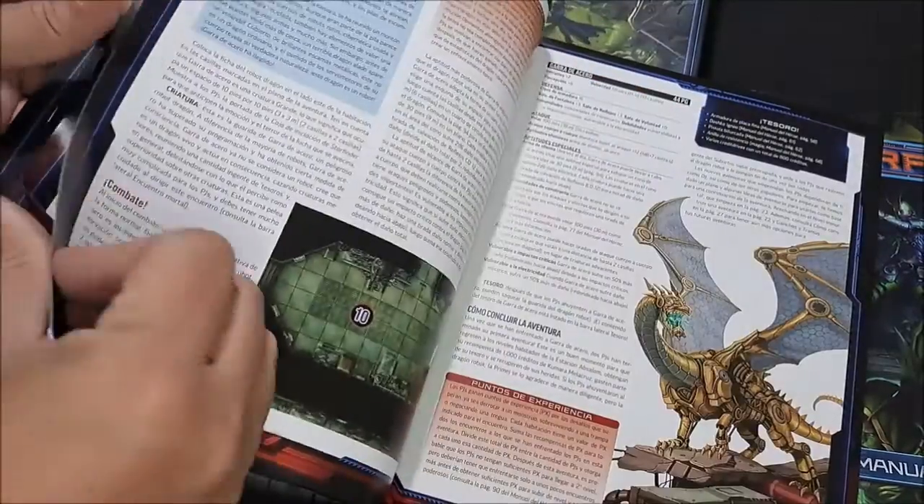Esto es todo lo que trae esta caja de este excelente set de iniciación para Starfinder. Como ven, esto es todo lo que trae la caja de inicio de Starfinder para jugar aventuras en una galaxia muy, muy lejana, en un futuro muy distante, donde vamos a explorar y pasar los diferentes peligros en este juego que es una mezcla entre Star Trek con dragones y mazmorras en un solo juego. No olviden suscribirse al canal de Calabozo Criollo y estar al pendiente de las novedades.